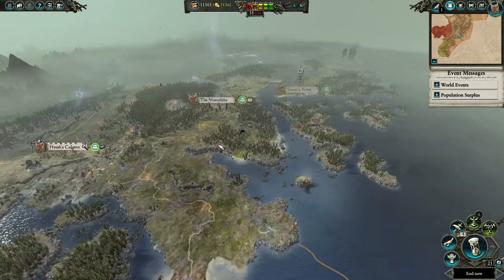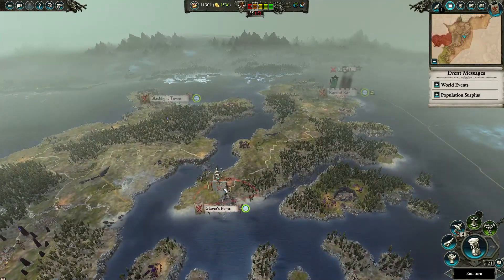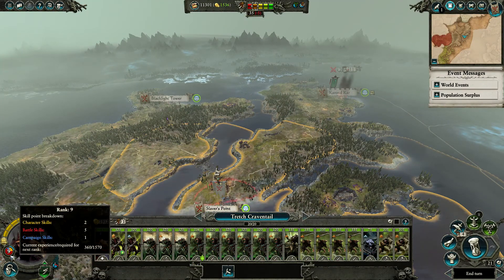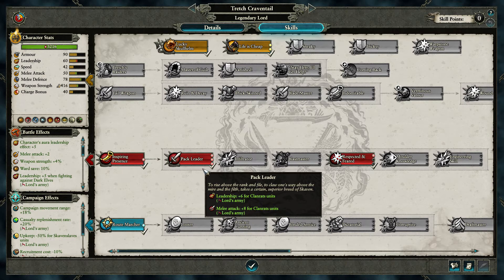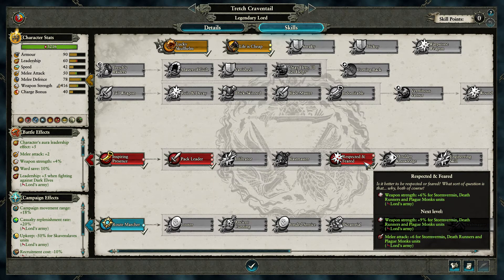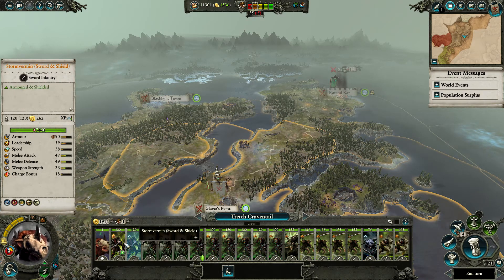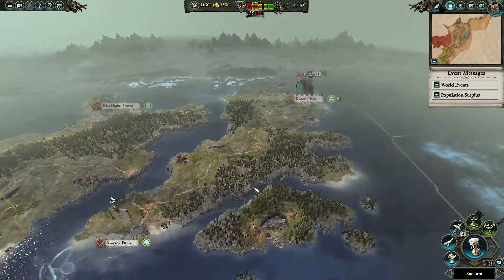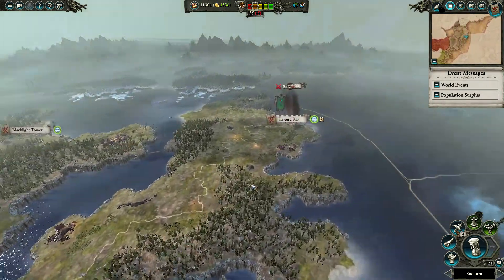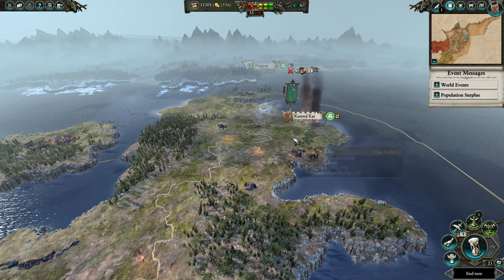I am really sorry for the fact that we did actually miss the battles here. Not much too much happened. Richter's got some more points — he's now level nine. As you can see he's got Lucky Skolheim, Life is Cheap, Ultimate on Pack Leader, and Respecting and Feared, which ups the Stormvermin and Deathrunners. These units are now silver and gold because they did an absolutely amazing job slaughtering dark elves in their hundreds. I'm double checking to make sure it is recording properly.